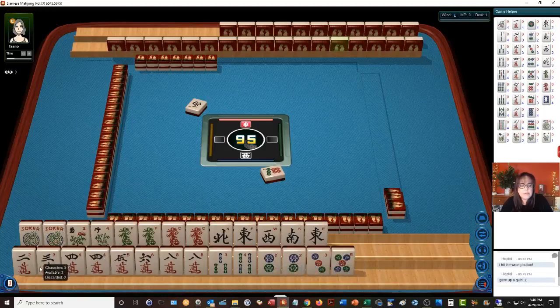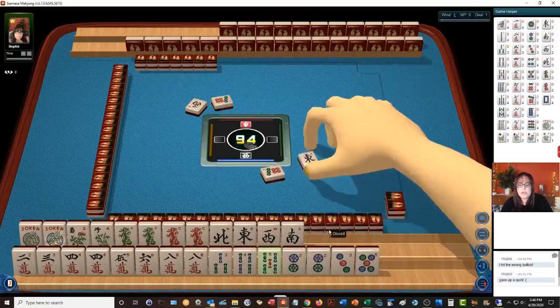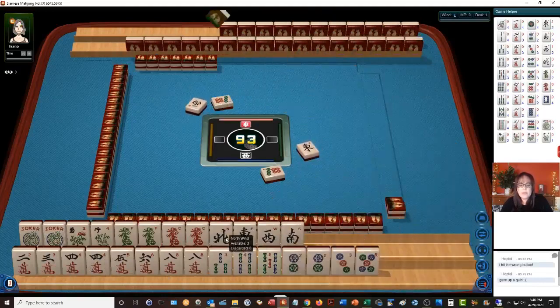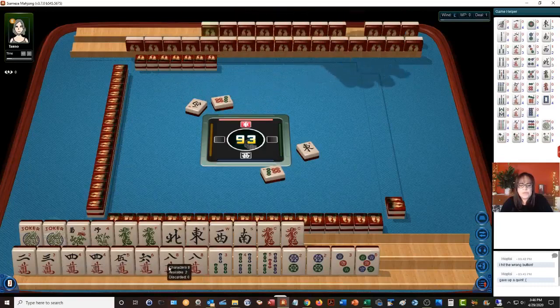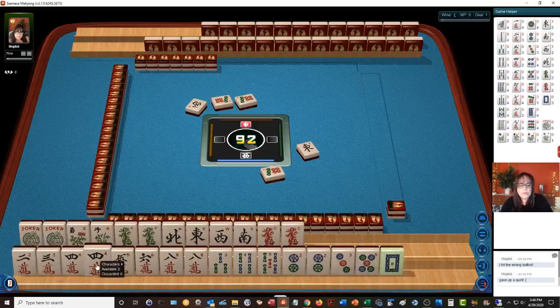Down here we could go either 2-4-6-8 or 2-3-5. Let's discard East. We have News — we need to Kong the dragons. There's the hand right there; we need dragons. We're seeing 2-3-2-3-4-5-6-8 and 2-4-6-8 potential. There's a white dragon — let's just hold it.